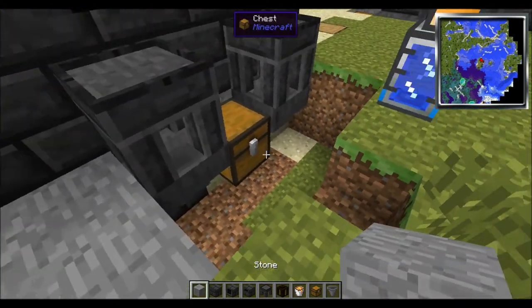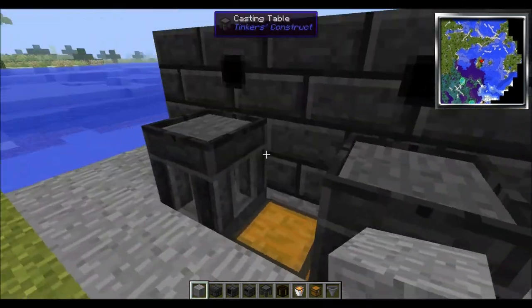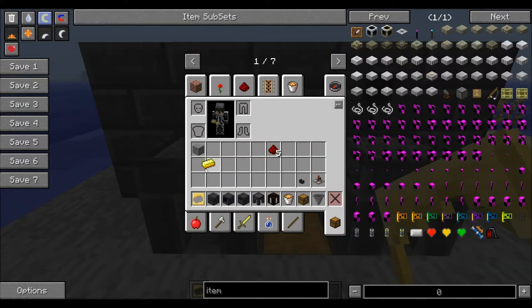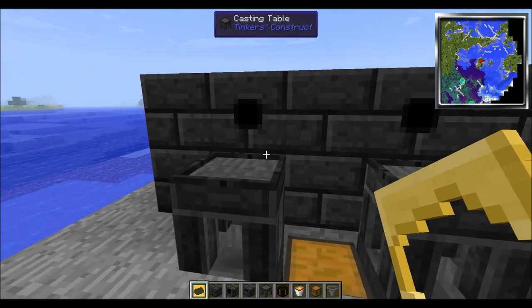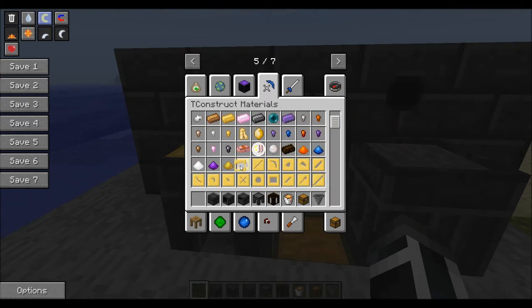Let's just cover this up so we have something that looks pretty. Remember I told you you're going to need to get a gold ingot — to make the plate you're going to have to use gold. Just right click that one in there, and I forgot to get two because I'm an idiot. I'll grab another one real quick.